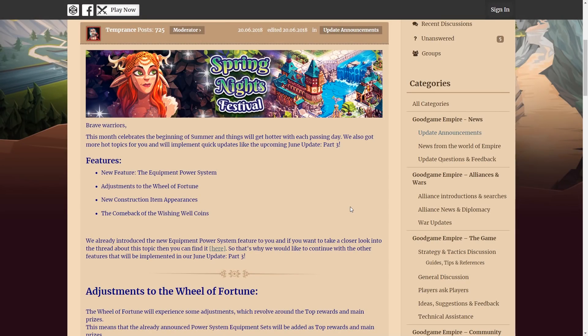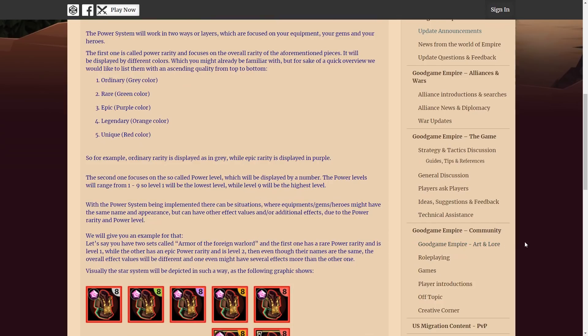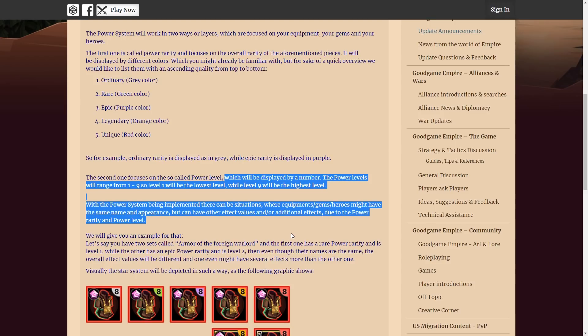In the third of the five June updates, the developers introduced a new feature to equipment called Equipment Power. I don't fully understand this one either, so the best I can do is read what the developers wrote on the forum. How powerful a piece of equipment is will be based on its rarity — which has been a thing for a while — but now also on its power level, which will be displayed by a number. The power levels will range from 1 to 9, with level 1 being the lowest and level 9 the highest. There can now be situations where equipment, gems, or heroes might have the same name and appearance but have different effect values or additional effects due to the power rarity and power level system.